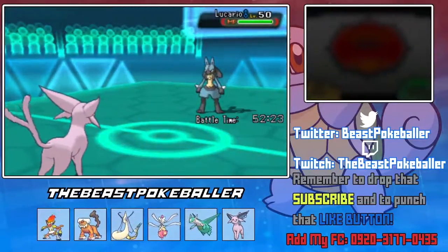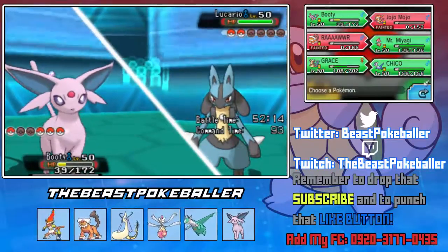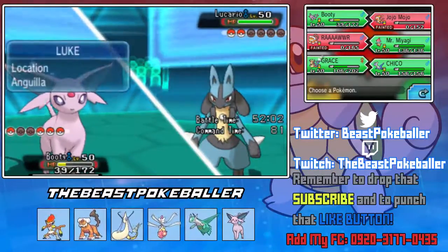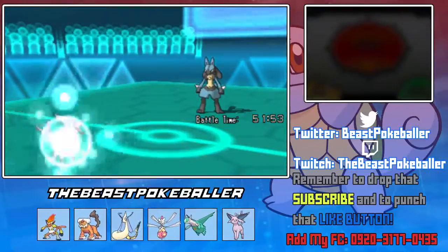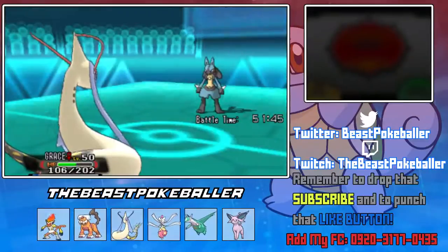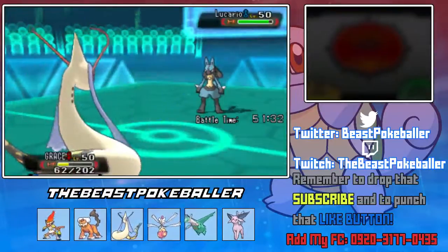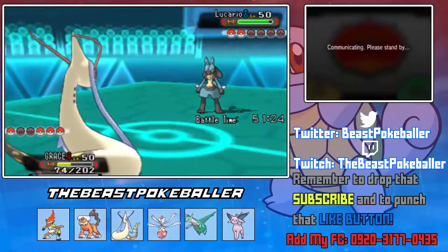He's probably packing the Bullet Punch. Do we want to save Espeon for later and switch into Milotic? I want to save Espeon because it has Dazzling Gleam for the Scrafty. So we'll switch into Milotic here. Whether or not a Close Combat will kill is something I don't know — I'm pretty sure we'll eat a special attack fine. But yeah, he's gonna go for the Bullet Punch. I definitely need to save Espeon for later — after the Rocks, a Close Combat will definitely take us out.